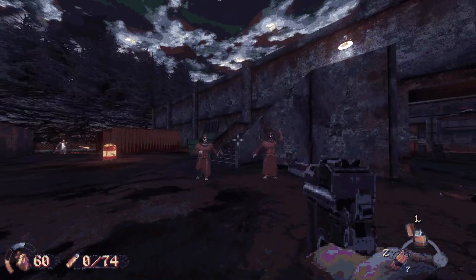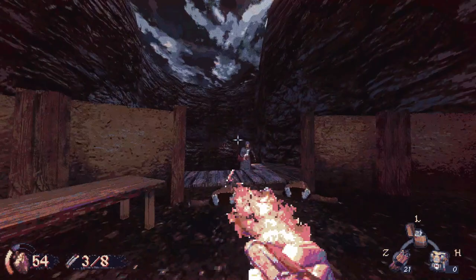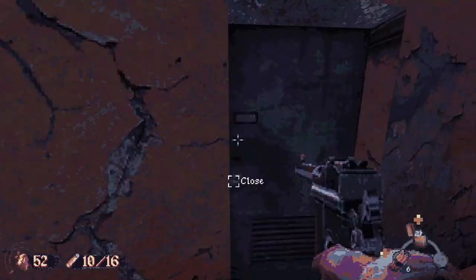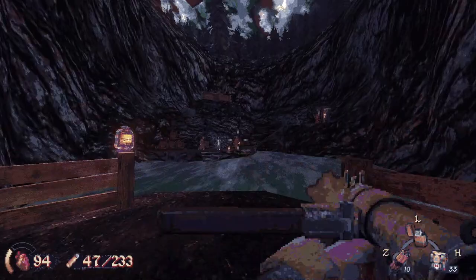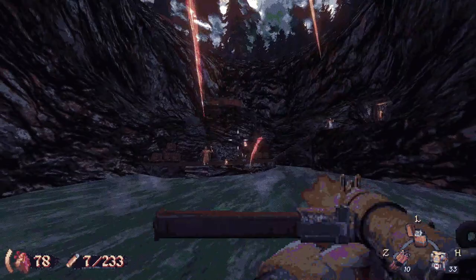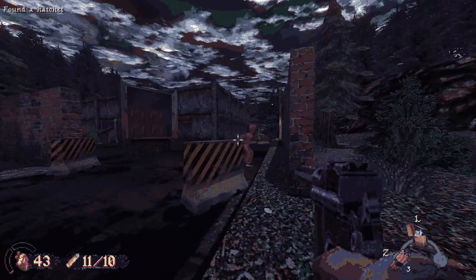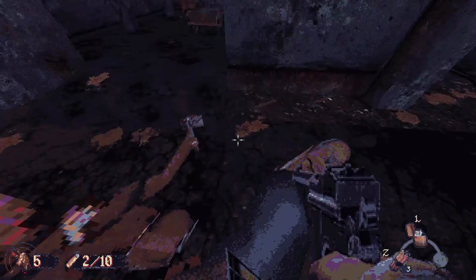Shooting already feels strong, and enemy damage reactions are sinfully satisfying. Let's see one more slow-mo head pop. I'm a little concerned some of the weapon sprites might be too big, but I can't say it bothered me a whole lot. Might be a good idea to provide an option to adjust their size and position though. One thing I dug was discovering some of the combat tricks — for example, thrown enemy axes can be shot out of the air, and if you time it right, you can jump kick a cultist's head clean off.